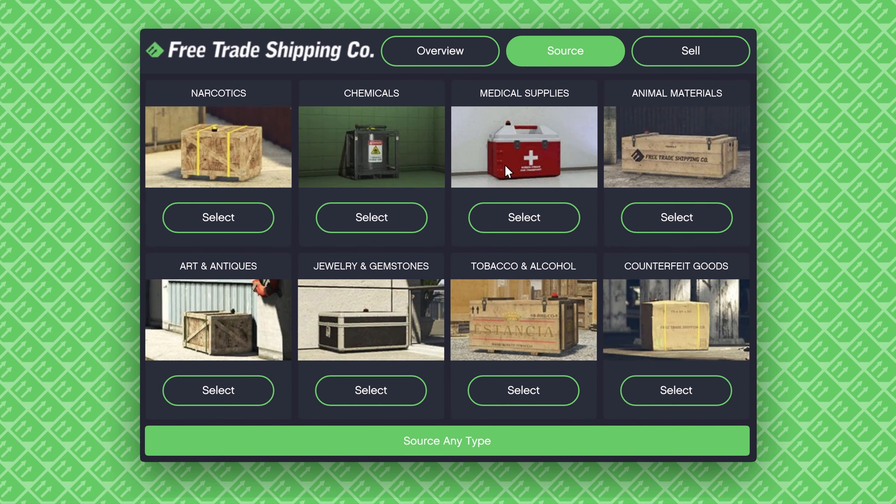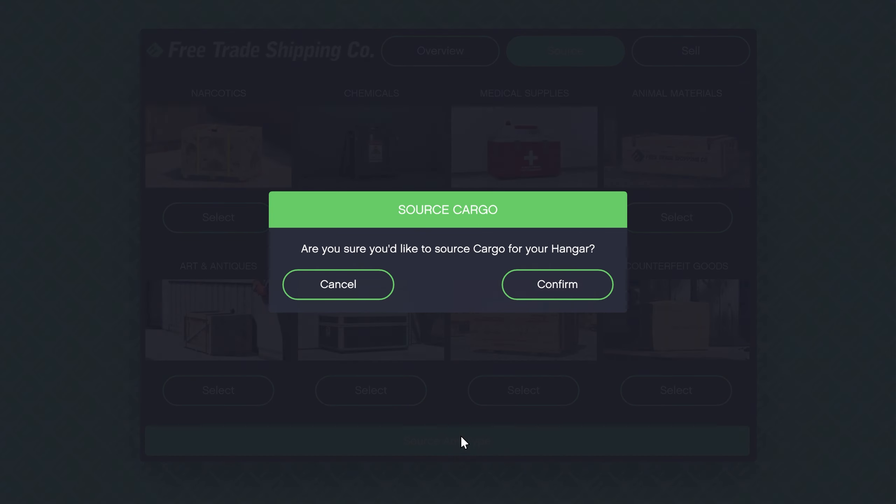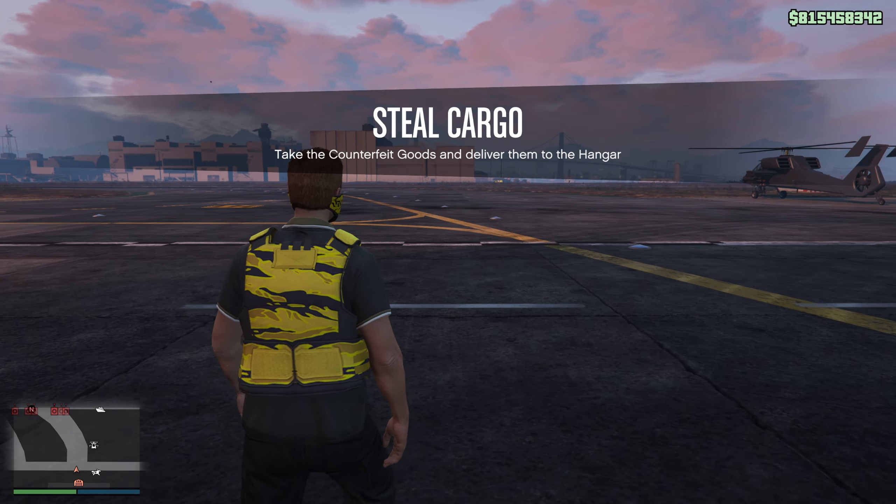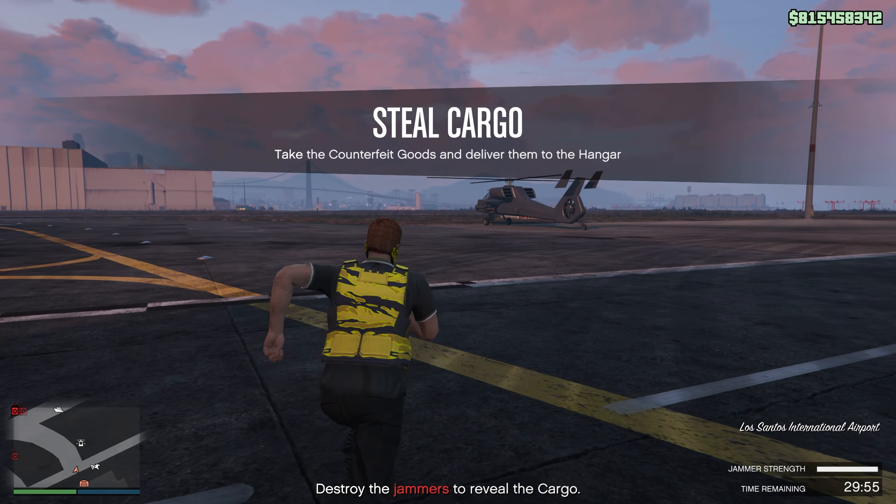From here, what you want to do is go to Source. This is where you can select supplies, go collect them, and return them back to your hangar. There's going to be a variety of options to choose from. I'm not exactly sure which one sells for more, so you can just go over to source any type and then confirm.